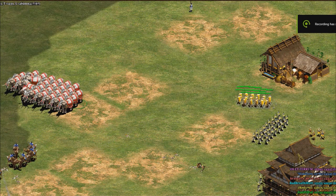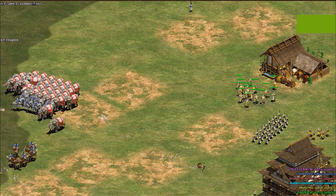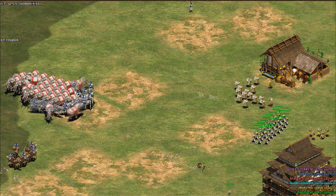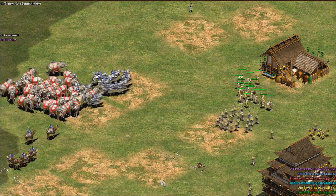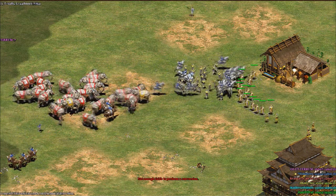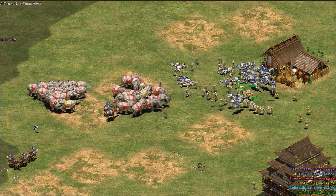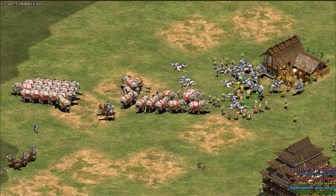What got me thinking about this was a game I played recently where my enemies were the Persians, and they were making a lot of elite war elephants, and they were going to use those to push against me very soon. I scouted this, and this gave me enough time to make a bunch of monasteries and to create several monks from those monasteries.